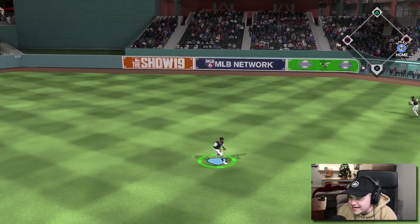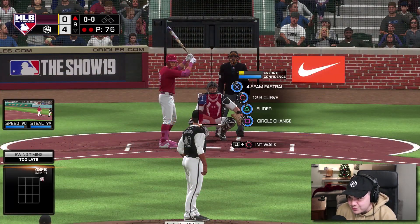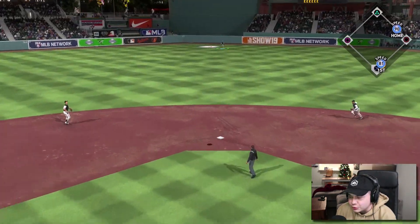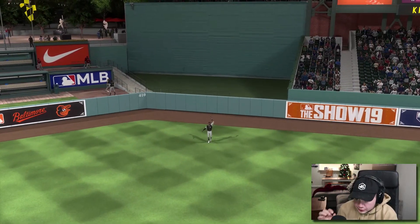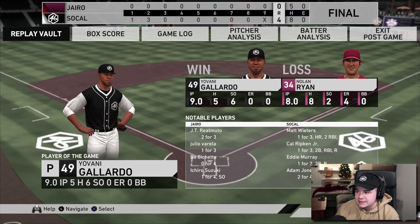Ichiro is getting a hit — of course it's Ichiro. Frank Thomas striking out on three pitches, and Christian Yelich to dead center field. I just threw a complete game shutout against a finest slash signature lineup with gold Giovanni Gallardo in ranked seasons at the high levels — this is like 800 to 900 gameplay. The all-time Orioles put on a show in the first two innings and then after that there was no offense whatsoever. Thankfully Matt Wieters got that home run, Cal Ripken Jr. with a double, Eddie Murray with a double, Adam Jones two for four — all the big names showed up. And of course the player of the game, Giovanni Gallardo.